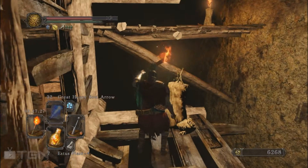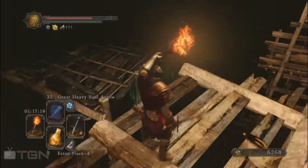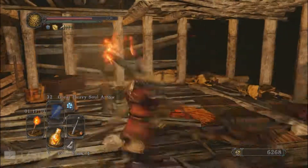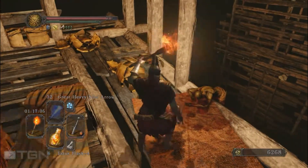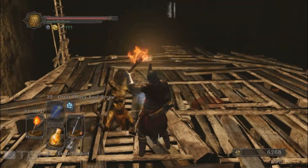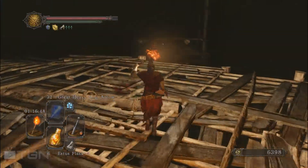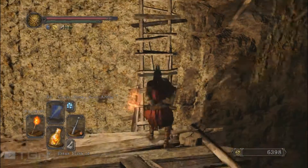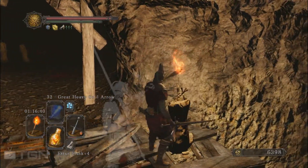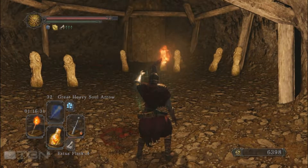I just lit the torch here so we'll know we've been here. There are supposed to be two hollows on this platform — I don't know why they are not there. There is a lot of statues here which are just going to try to poison you, and there is a door which is just behind these. We don't have the key right now, so I'm not going to go there.